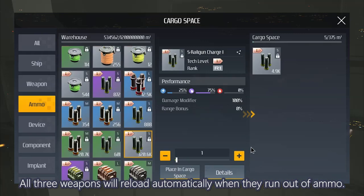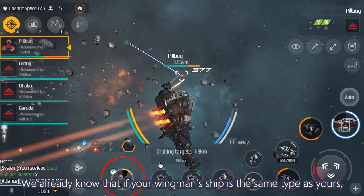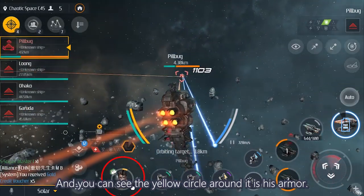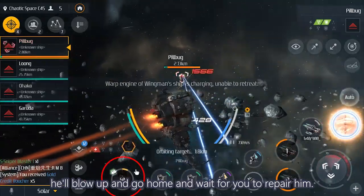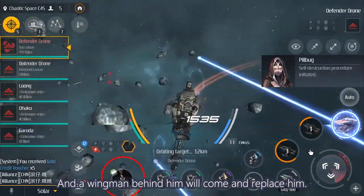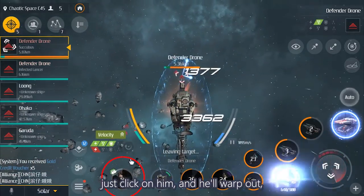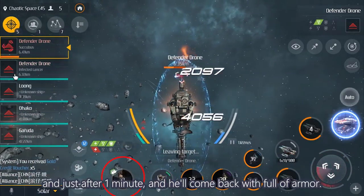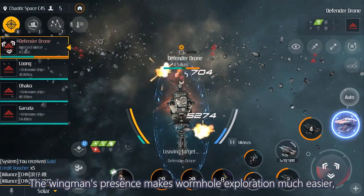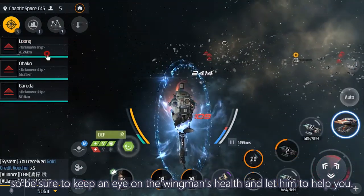We already know that if your wingman's ship is the same type as yours, he will fight with you. You can see the yellow circle around him is his armor. If his armor runs out, he will blow up and go home and wait for you to repair him, and a wingman behind him will come and replace him. So when you notice that his armor is running out, just click on him and he'll warp out, and after about 1 minute he'll come back with full armor. Very practical. The wingman's presence makes wormhole exploration much easier, so be sure to keep an eye on his health and let them help you.